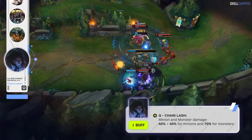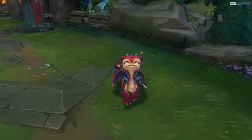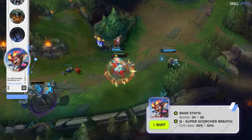Smolder went from the most broken ADC to one of the worst in the span of a patch, so Riot has plans to buff him back up in 14.7. Armor is being increased from 24 to 26, and Q crit ratio is going up from 30 to 50%.